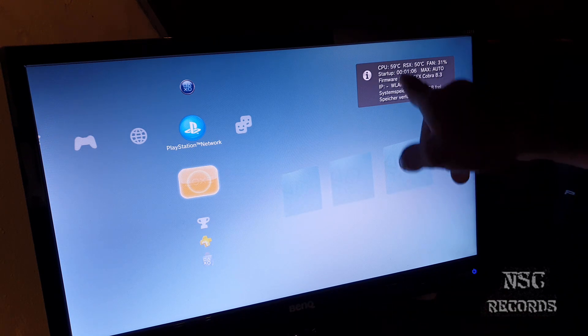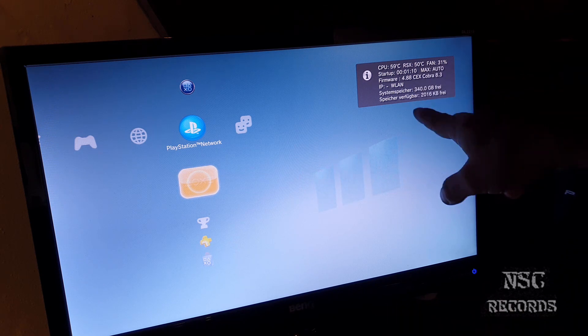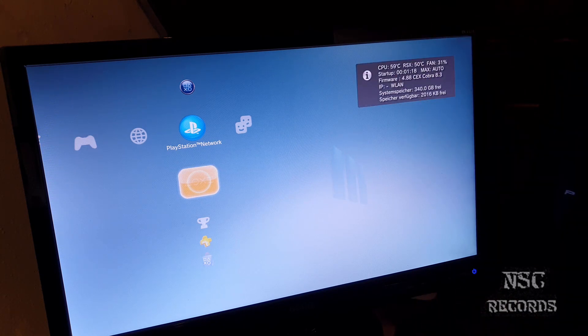This PlayStation Fat edition is just so cool. It has backwards compatibility. You can see the CPU is at about 59 degrees and the RSX is at 50 degrees. Normally these Fat editions run way hotter, but this one with the air cooling is just so cool.